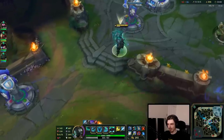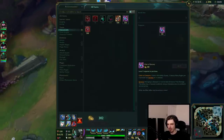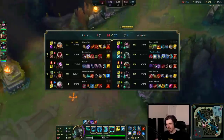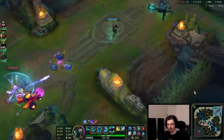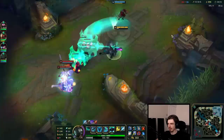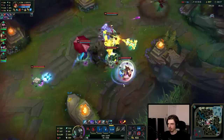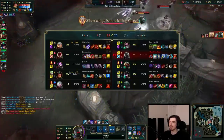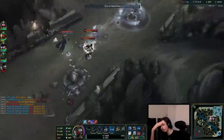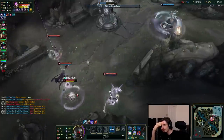We have 50% Tenacity with the Elixir of Iron — 48% because of how it's calculated with 30% from one source and 25% from another. Basically means we're pretty unstoppable. Oh, she has Quicksilver Sash! I didn't check the sash — I'm trolling. They're so damn strong and do so much damage. I just instantly die.